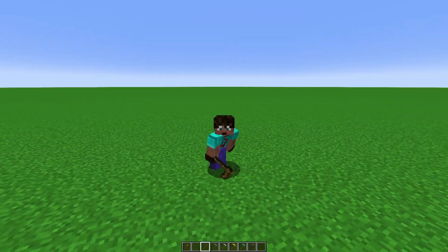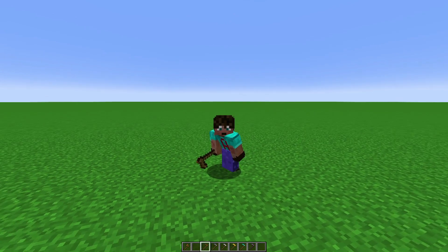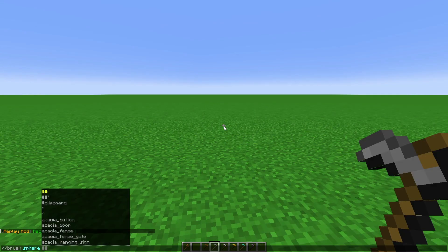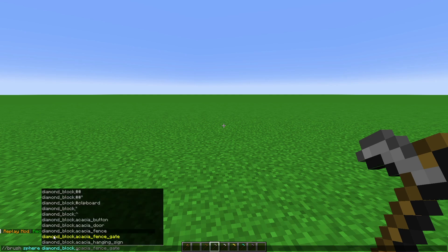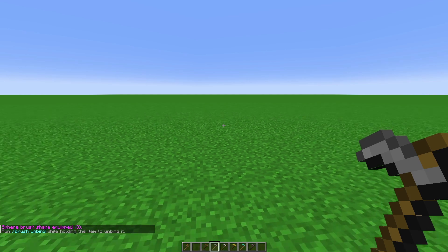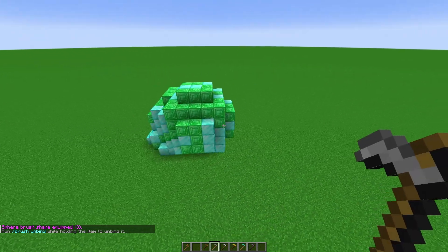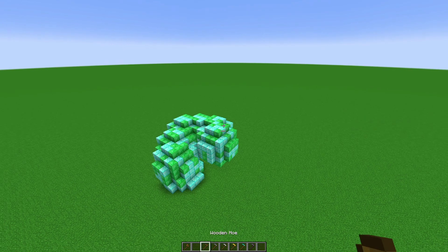Now let's say I want a different size sphere but want to keep that cobbled deep slate one just in case. No worries — I'm going to hold a different tool, the stone hoe, and put a different command on it. With this one, I want to put two different blocks into my sphere. I'm going to choose diamond block and also an emerald block. If I use both, just separate them with a comma. I want this one to have a radius of three. That has now bound that to my stone hoe.